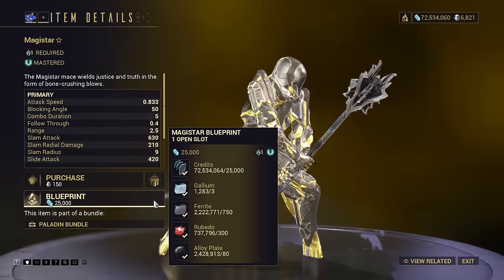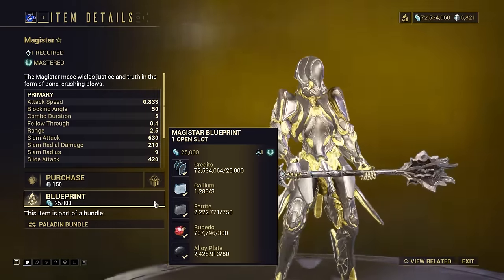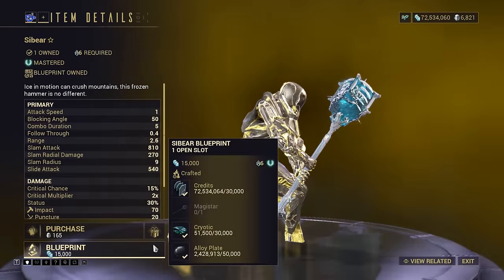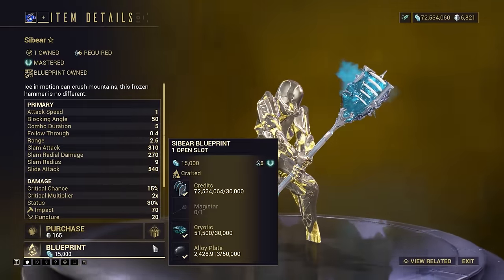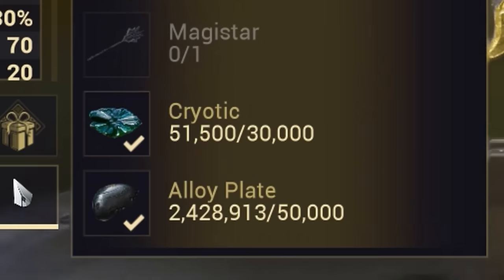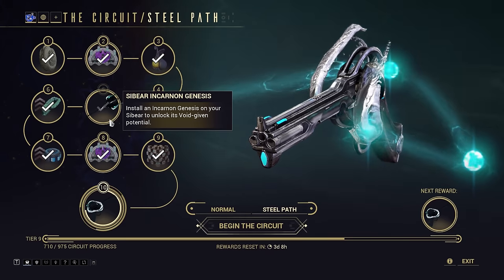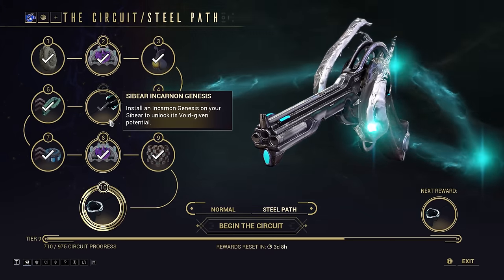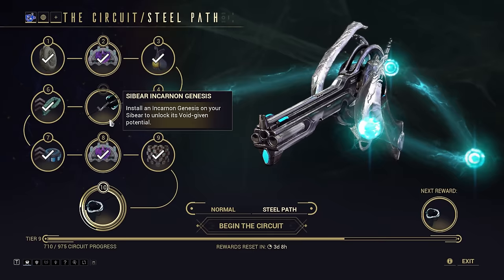Obtaining the Cybear is simple. First, you buy the blueprint for the Magistar from the market and build that. Then you buy the blueprint for the Cybear and consume the Magistar as part of the building process. Take note that the Cybear also needs 30,000 Cryotic, chiefly obtained from excavation missions at 100 Cryotic per excavator. You'll also need to obtain the incarnon Genesis adapter from the Steel Path Circuit and attach it via Cavalero at the cost of some basic D'Viri resources.